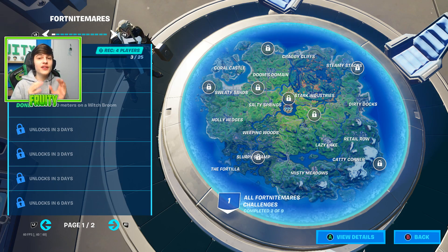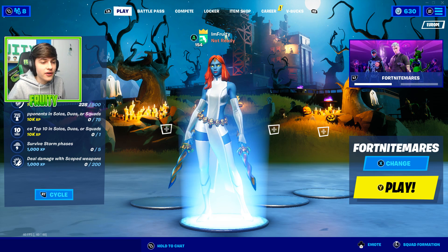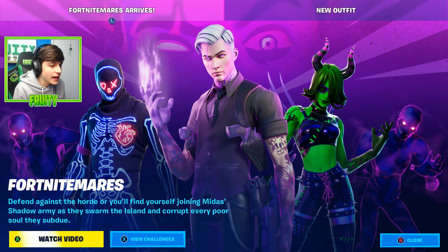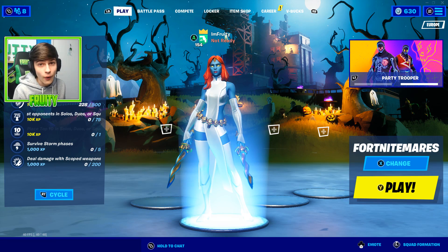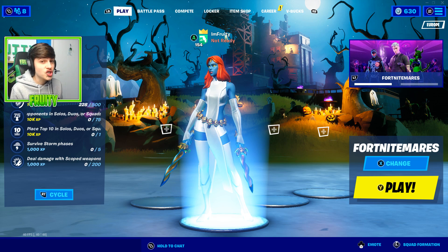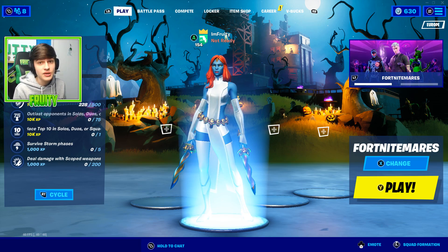Let's jump into how you can actually do this. Now, I know there's no guarantee it will come out in the item shop, but if you take a look in the news tab, you can see that Midas is right there — the ghost version of Midas that's in the game right now. He's stood next to two skins that are both buyable in the item shop, so I'm pretty sure you'll be able to buy this skin at some point during Fortnitemares. Right now it's not in the item shop or a bundle, so I'm going to go into a custom game and show you guys how you can actually play as this skin.